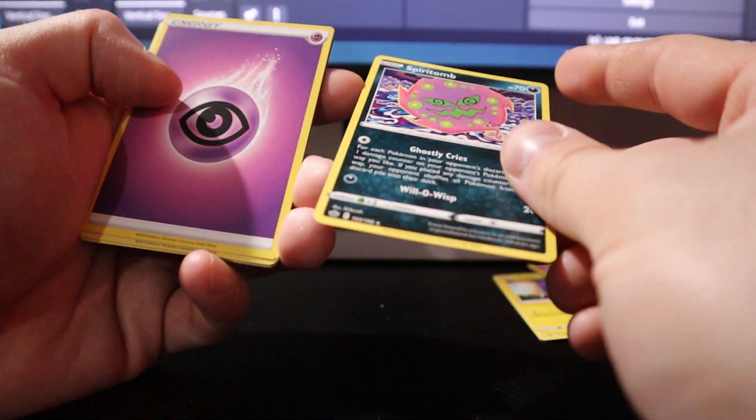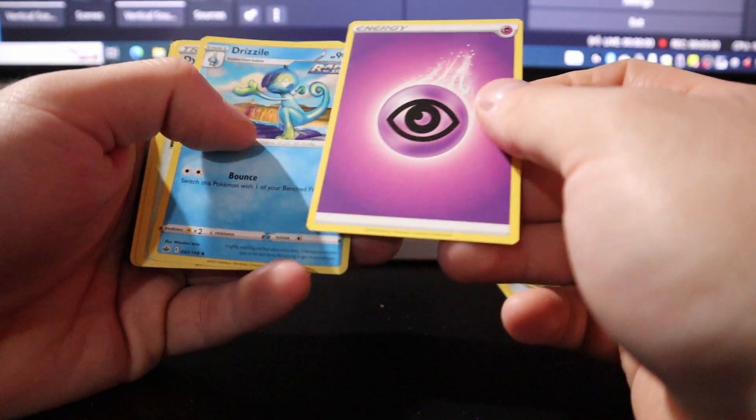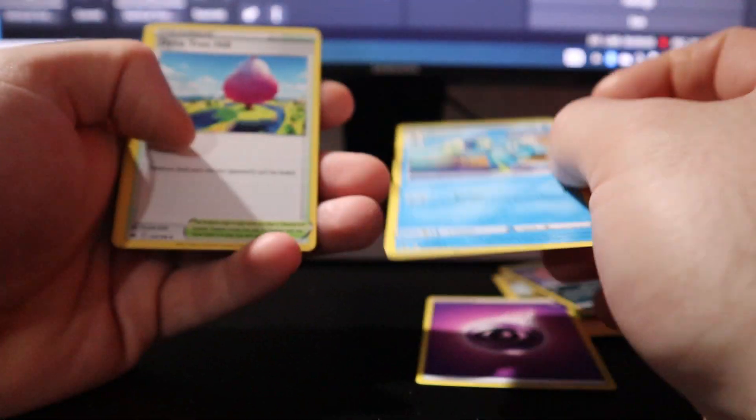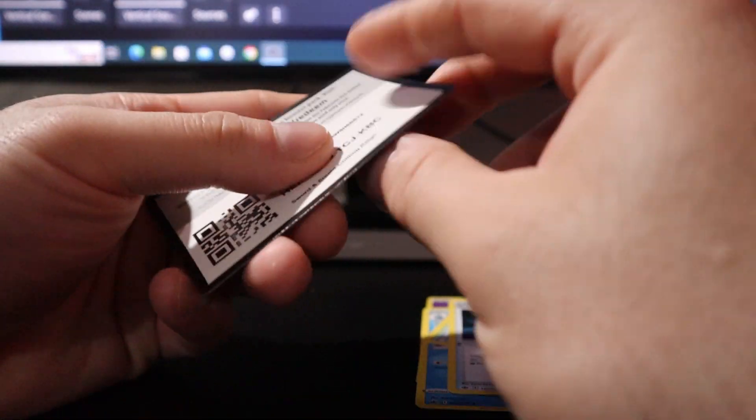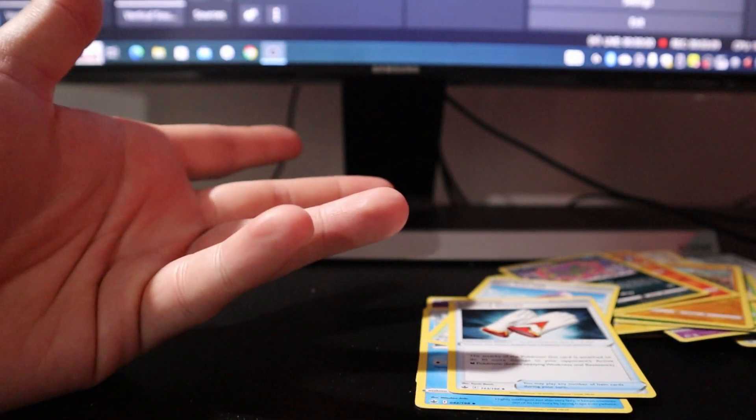Spiritomb. Okay. Energy. Drizzly. Another Trainer card. Gloves. And then this. Was it worth it?